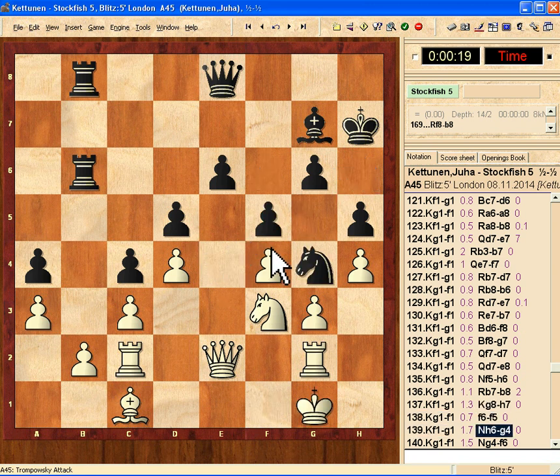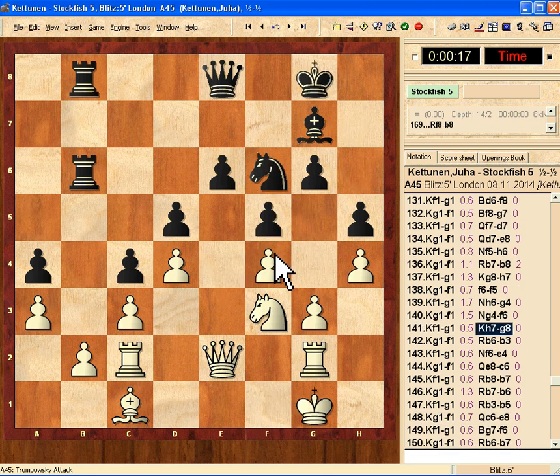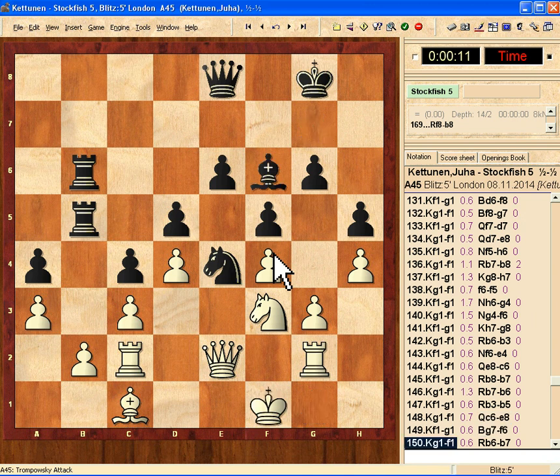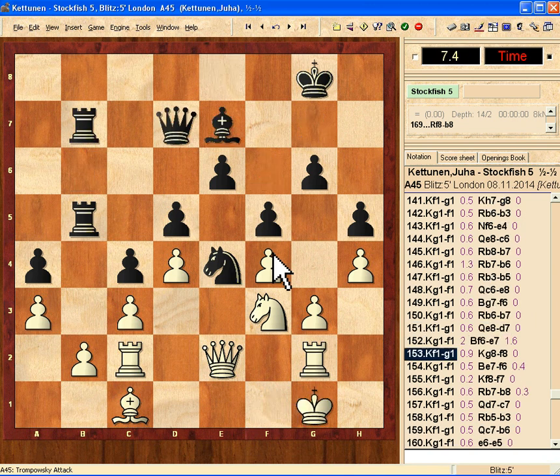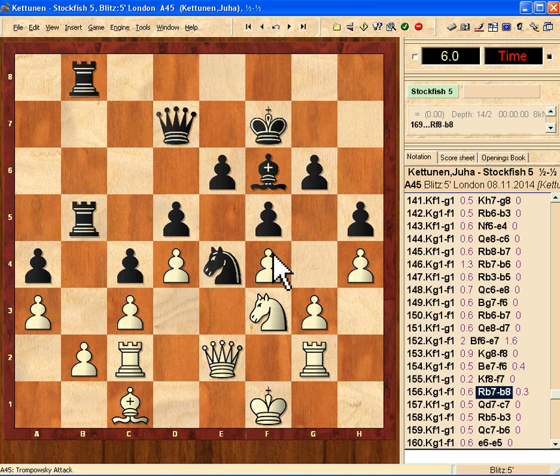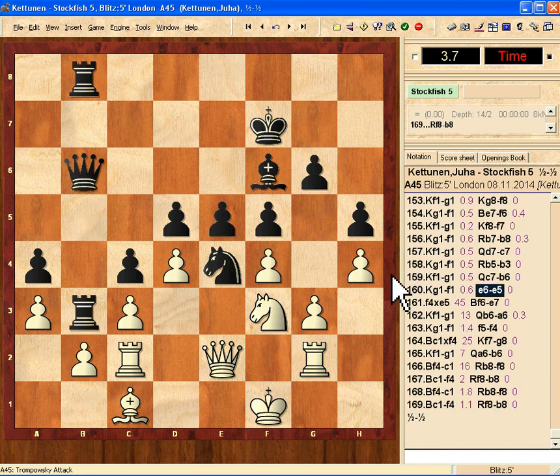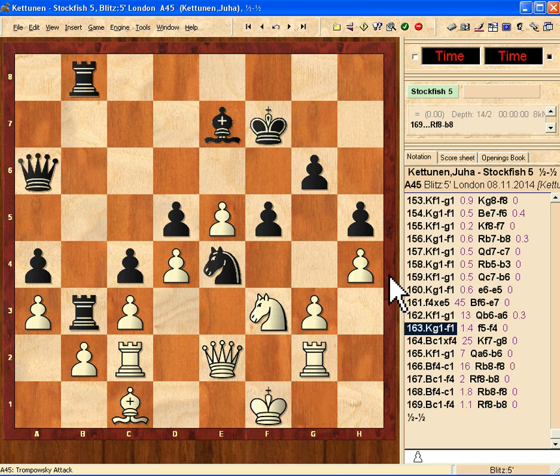Now it's blocked on this side. The computer moved a pawn forward — I guess the 50-move rule expired. So I just take it with this piece and we continue. For some reason it's pushing again, but I have an easy job here.